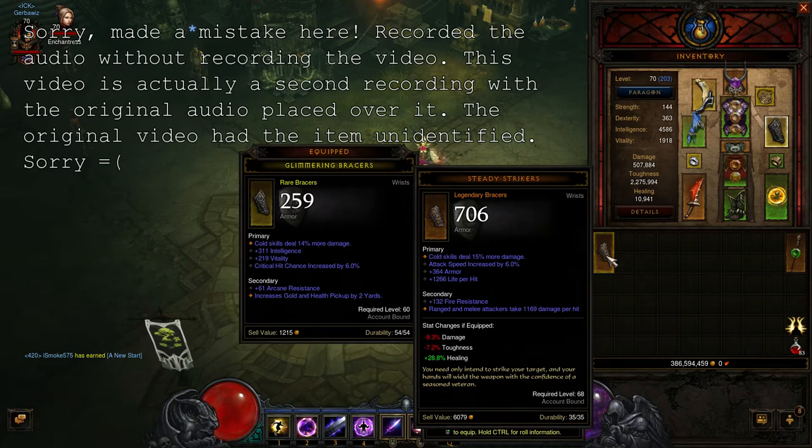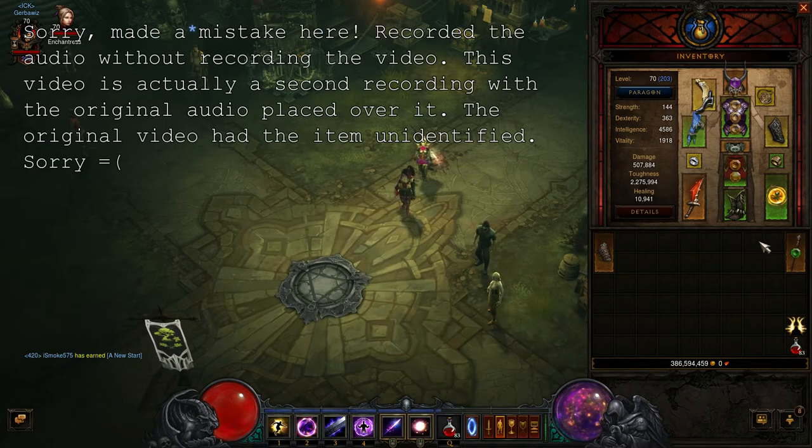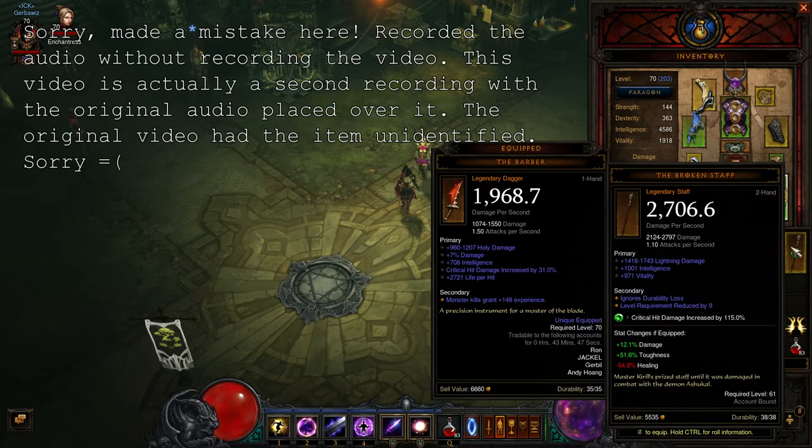Let's look at the one that I haven't ID'd yet. This is a two-hander legendary staff — pretty interesting. So let's go ahead and ID it. Hopefully it's decent. I know that before the expansion, two-handers were just terrible. So let's hope for good luck here. First things first, we see a socket right away — so that's a good thing. Now let's look at the stats. Wow — 2,700 damage per second. That is ridiculous.